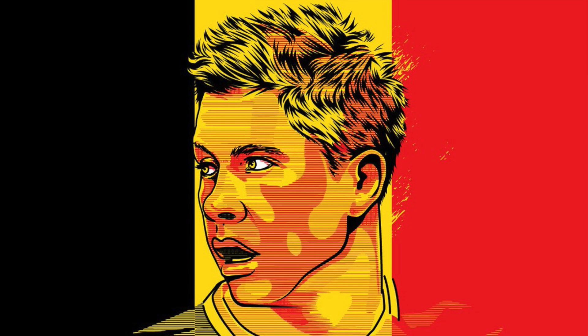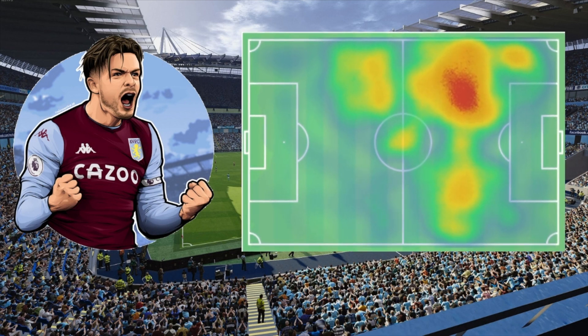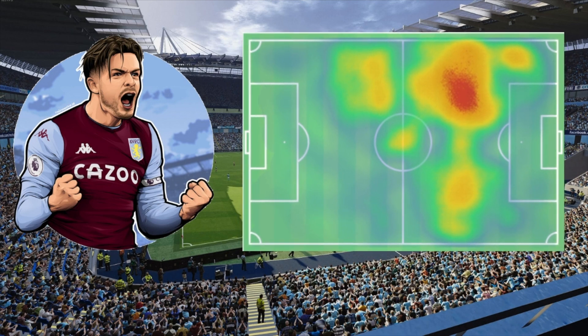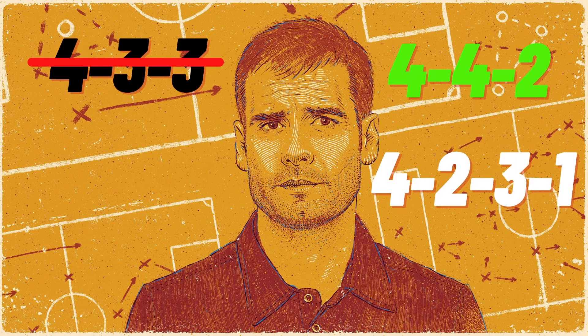De Bruyne is a lot more versatile than Grealish in terms of where his best output comes from, whereas Grealish is best when playing on the left side, from where he can move inside onto his right foot and either play a reverse pass in behind the back line, or get a shot away if he's around the box. However, instead of a false nine being used in a 4-3-3 as we have seen Pep do before, I would use a 4-4-2 or a 4-2-3-1, with Grealish and De Bruyne playing as players between the lines of the opposition system.